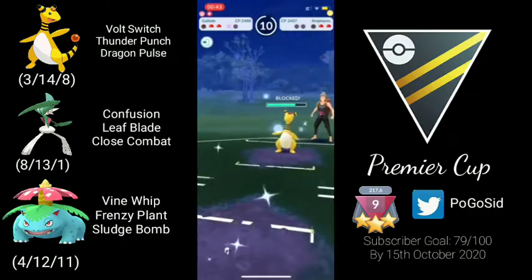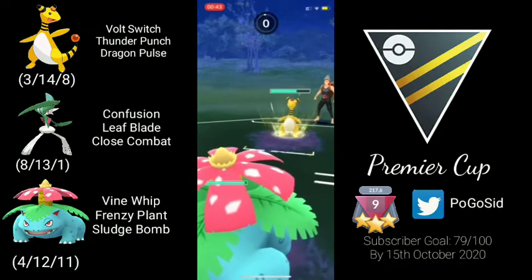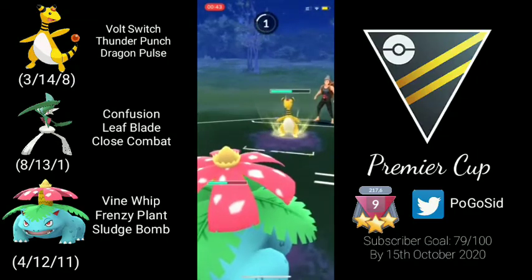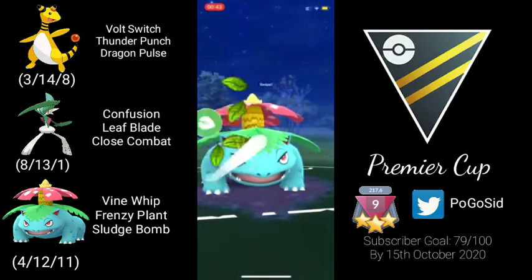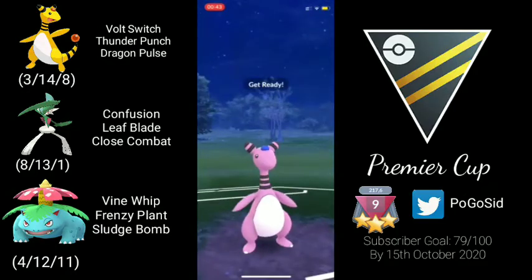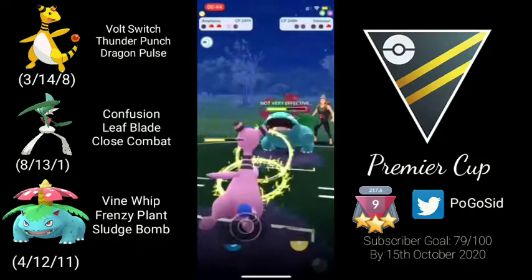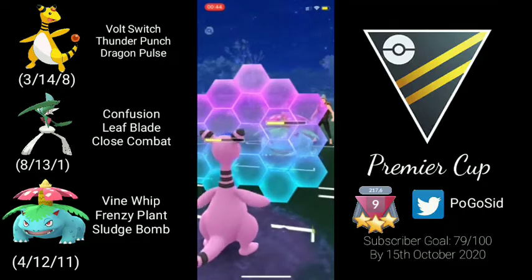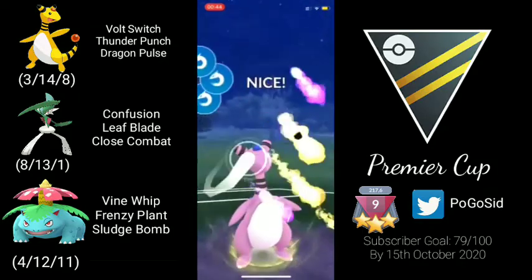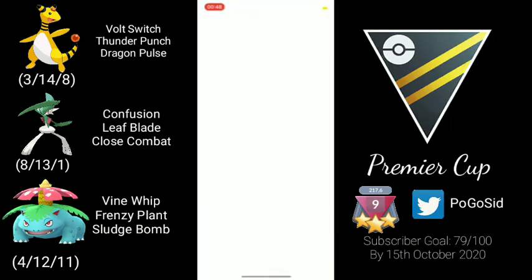The opponent shields but we come back in with Venusaur to absorb some damage. They are also running Dragon Pulse, which is cool. It was a CMP tie, and the opponent goes for another Dragon Pulse — confirmed CMP tie. This Frenzy Plant will take down Ampharos. The opponent has another Venusaur in the back, running almost the same team but with Alolan Muk instead of Gallade. We are able to connect Dragon Pulse — enough to take it down. Had it been Focus Blast, both Focus Blast and Thunder Punch would be resisted by Venusaur. We KO it — really good game.